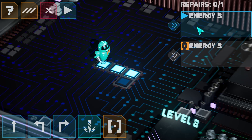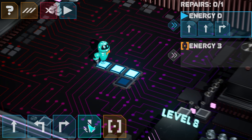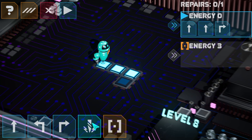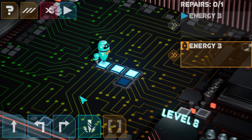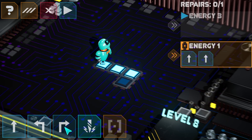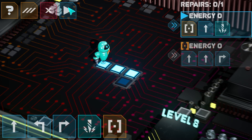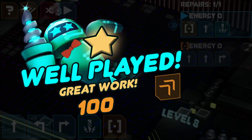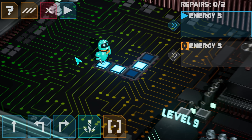We've got the ability to use this sequence function and we've also got a limitation in terms of how much energy we can use, so we can't just do forward, forward, right, forward, weld anymore because we don't have enough. We've got to start problem-solving a bit by using the sequence. I want my sequence to go forward, forward, maybe turn right — and now I can do all those as one command only using one energy.